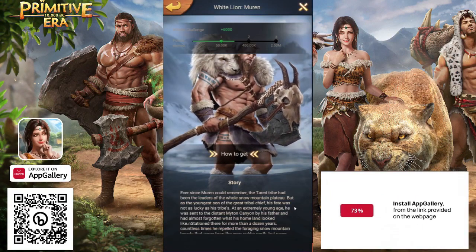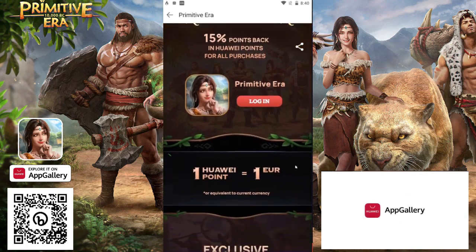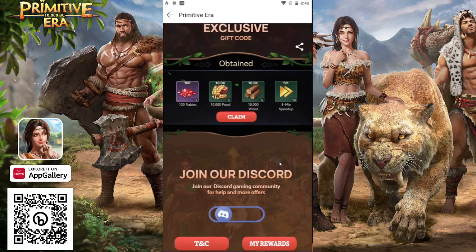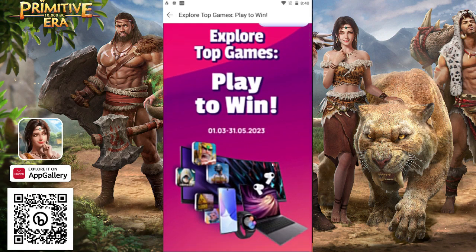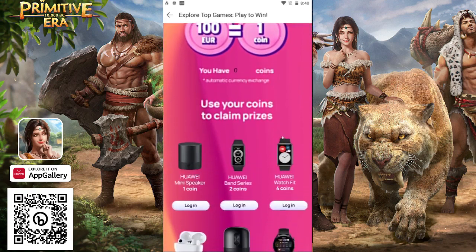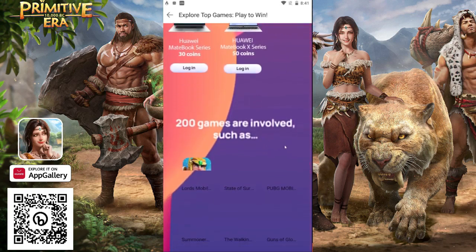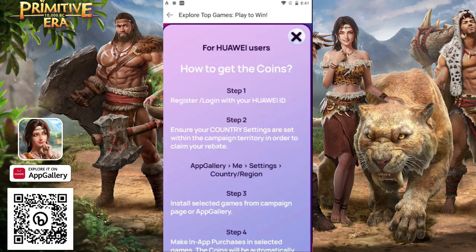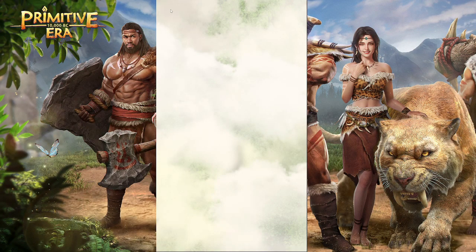I want to thank our sponsor Huawei for making this video possible. If you're starting out the game and want to support it, Huawei is offering a special 15% points-back promotion — you get Huawei points equal to 15% of the amount purchased, usable inside the Huawei store for this and many other games in the App Gallery. You can also click an exclusive code to claim in-game items. They also have a play-to-win campaign where purchases earn coins redeemable for smart watches, tablets, and laptops. Check out the Huawei Discord for events and community support — link in the description. The Huawei App Gallery works on any phone; just follow the installation steps.